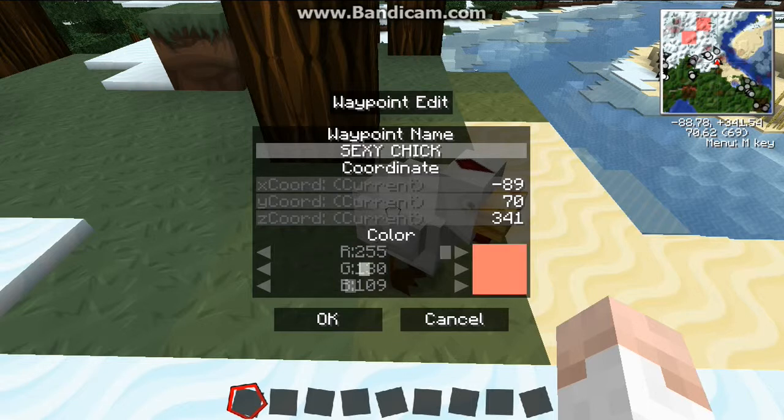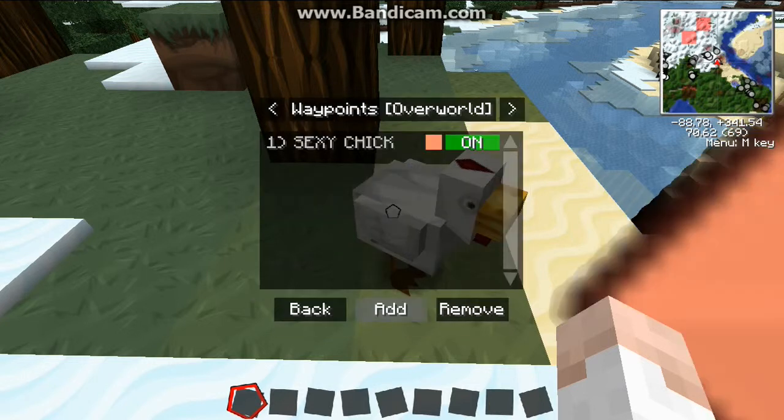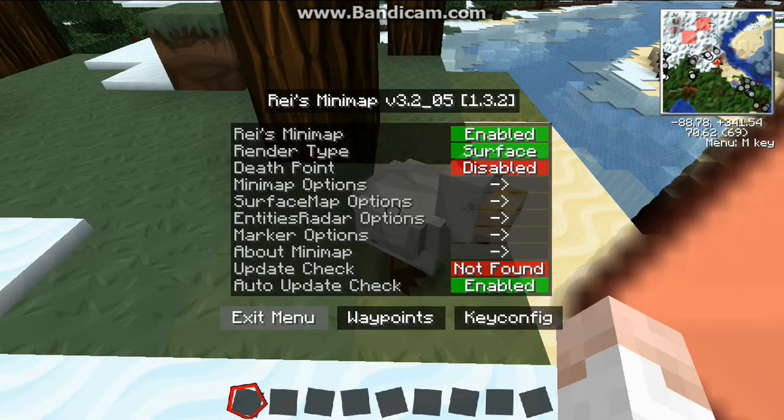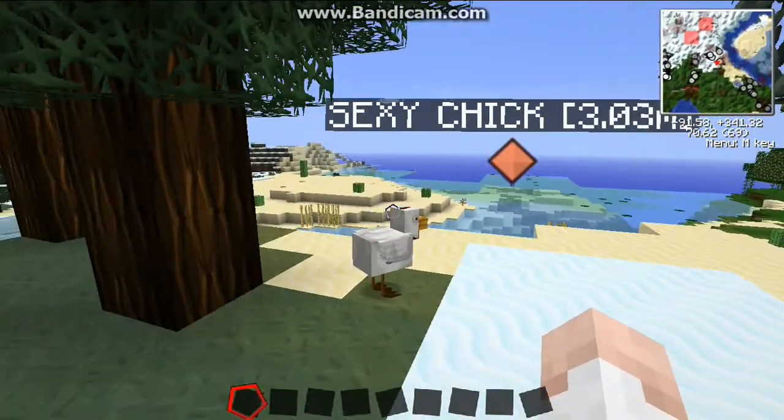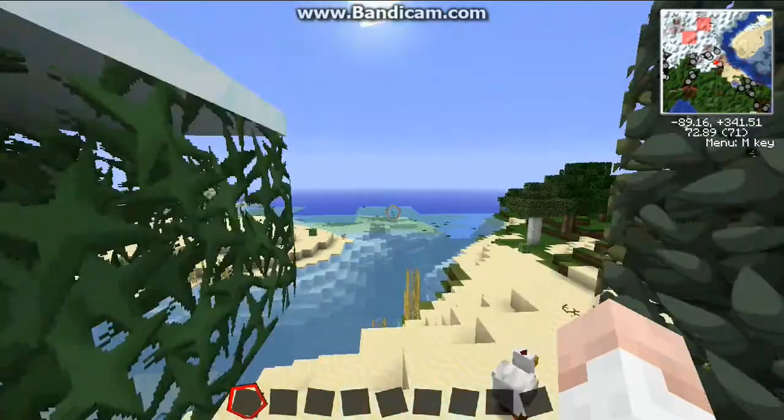You can change the color — maybe a hot pink — and there it is: Sexy Chick is your waypoint. You can turn that on and off or remove it, but we'll keep it there for now. That's your waypoint on the mini map.